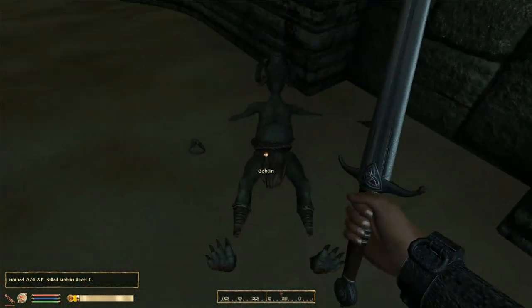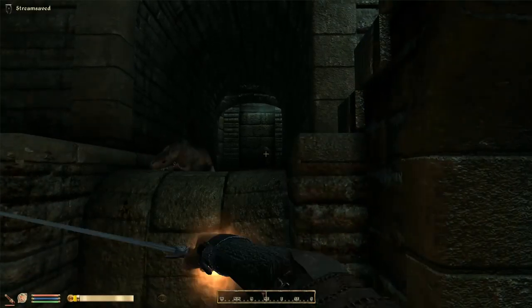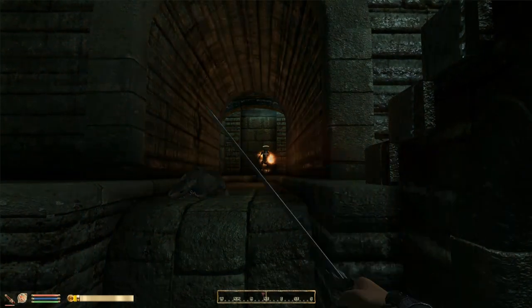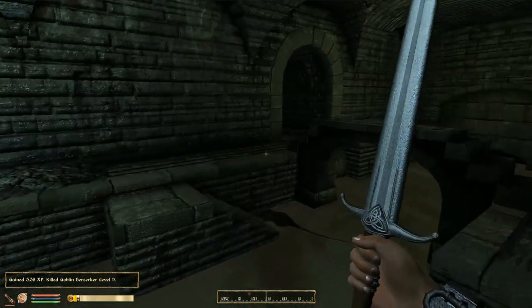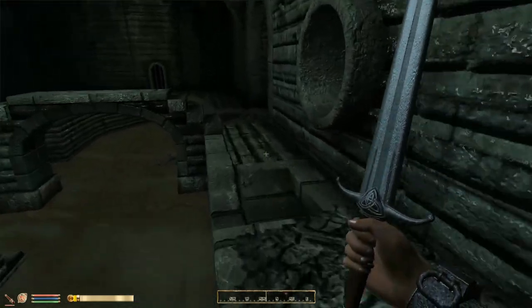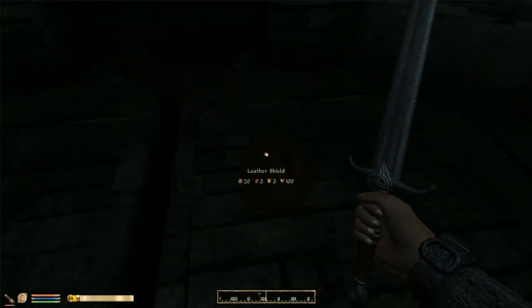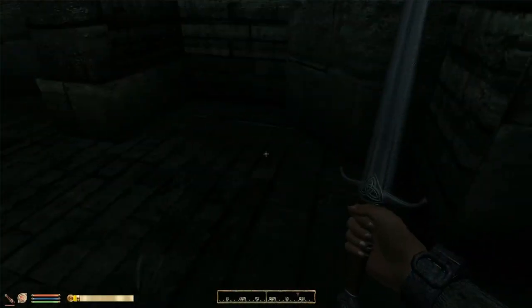I've got to admit, that was a pretty nice shot. Let's see if we can hit that guy from here. Goblin berserker, huh? Not a fellow you want up close and personal. Let's see what he was carrying. Another leather shield — it's up to three points of armor this time.